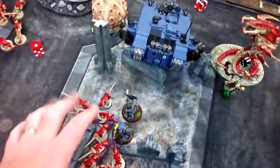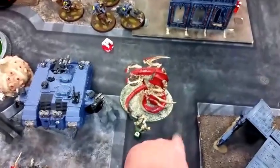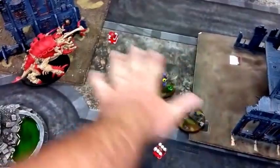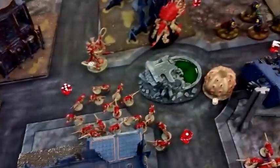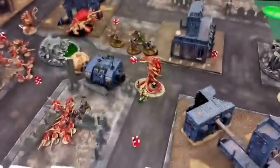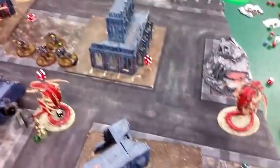Was able to finish off the Spore Pod and took one Terminator out here. Top of four — charged in here, did zero wounds against my Moloch, but I was able to do two back. Finished off my Spore Pod over there and consolidated in. I'm at three points and John is now at eight. We'll go on and hopefully I can get some good points.